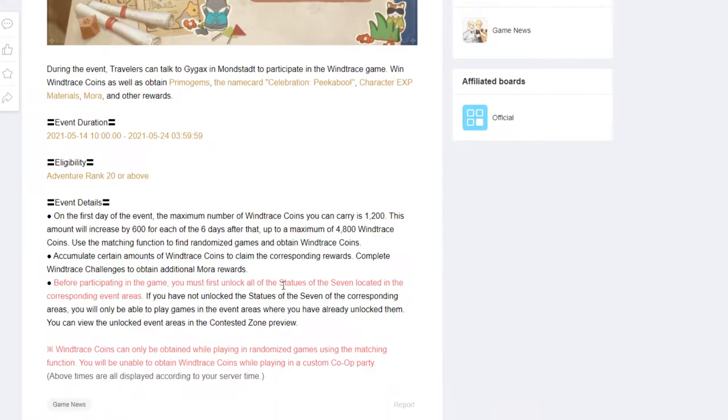Accumulate certain amounts of Wind Trace Coins to claim corresponding rewards, and complete Wind Trace challenges to obtain additional rewards. Before participating, you must first unlock all Statues of the Seven in the corresponding event areas. If you haven't unlocked them, you won't be able to play games in those event areas. You can view unlocked event areas in the Contested Zone preview.